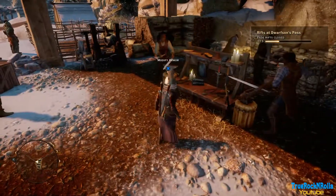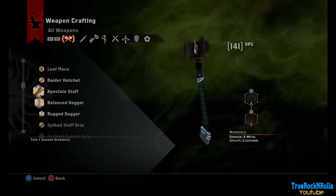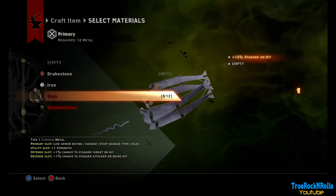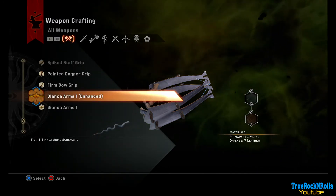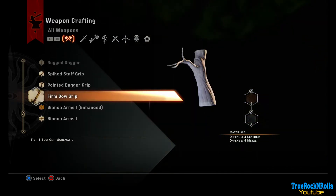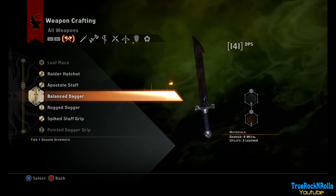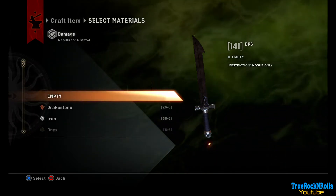I thought we found a modification but what we actually found was the crafting version — an enhanced version of Bianca Arms. There are some nice things but it's not really better than what we have. We can alter the abilities we add to the weapon. When I was going through that, I noticed we could upgrade the mage weapon, but we don't really need it. I really like this balanced dagger — 141 DPS sounds good, so I was thinking why not craft it.